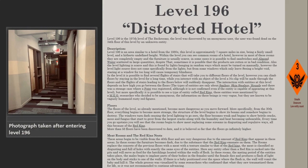The level lighting is scarce, provided by lights hanging in random ways which must be turned on manually. However, the main light source comes from windows that only reveal a bright void. Staring at a window for too long will cause temporary blindness. The level has several flights of stairs leading to different floors, but you can also clip through floors by interacting with an object for a long time, after which the stairs to lower floors will suddenly disappear.